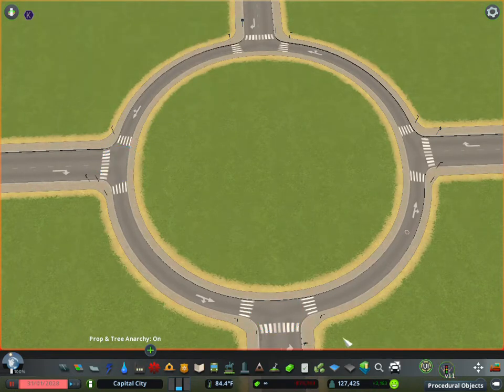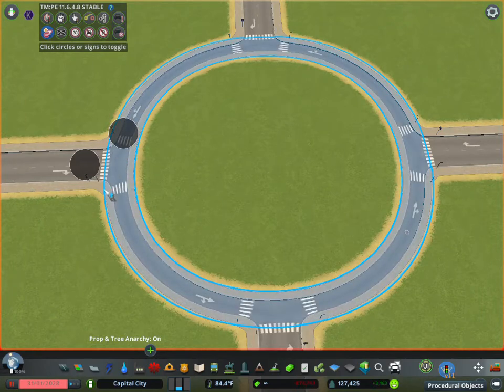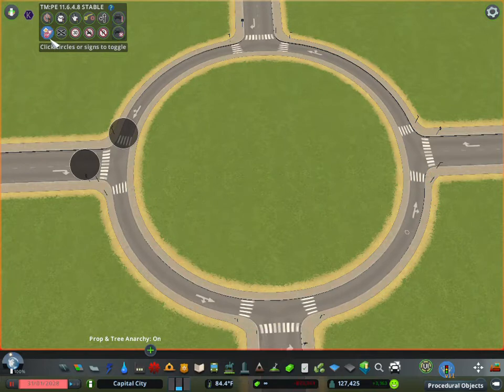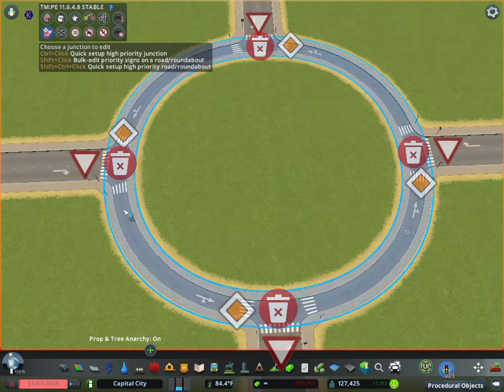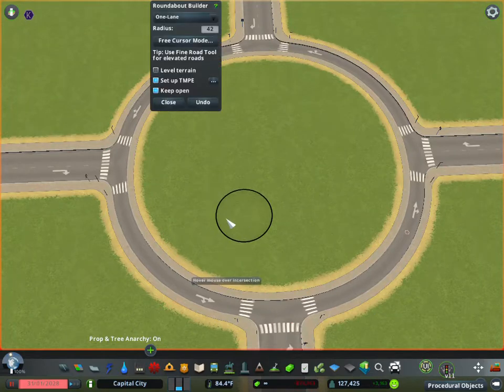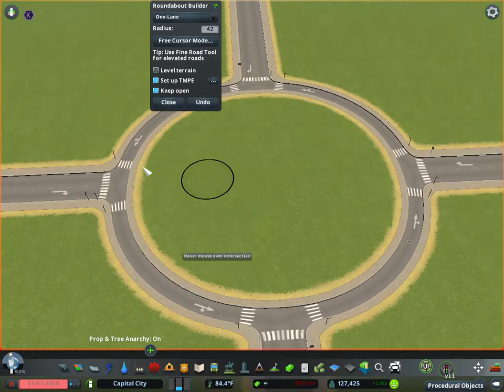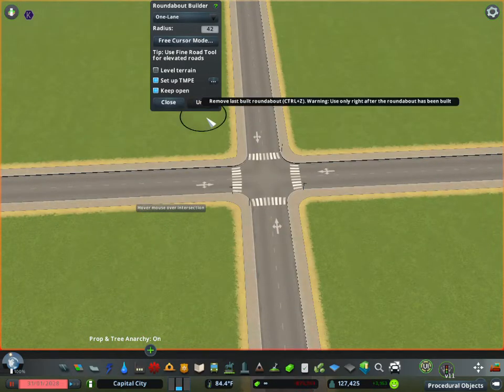In Traffic Manager, if you hold the Shift key and click the roundabout button, it will automatically set up the traffic rules for you — but that's for another tutorial. There's also a 'Keep Open' option that keeps the menu open so you can place multiple roundabouts one after another.